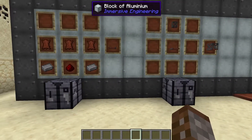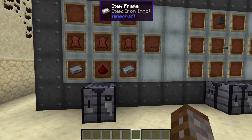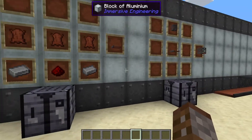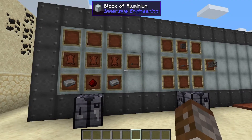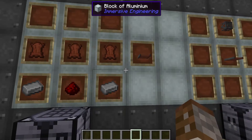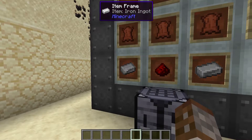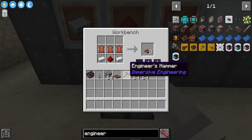In the previous tutorial I just narrowly touched onto the conveyor belt systems when it comes to making the metal press and a little bit with the garden cloche. So let's cover that again very quickly. Starting with the regular belt we have got three pieces of leather, two iron ingots and one redstone dust.